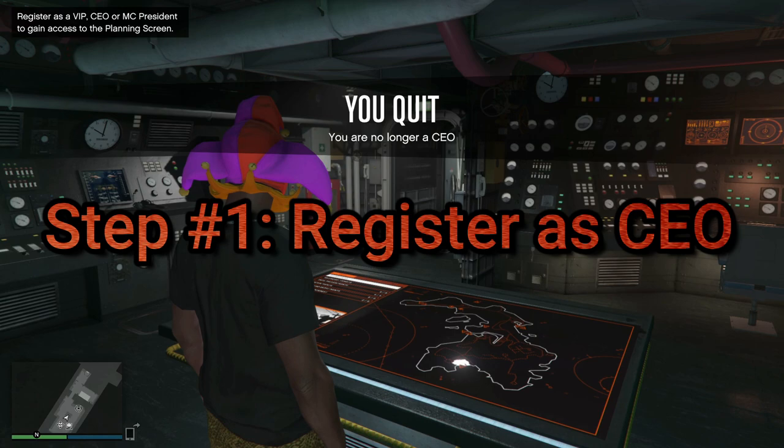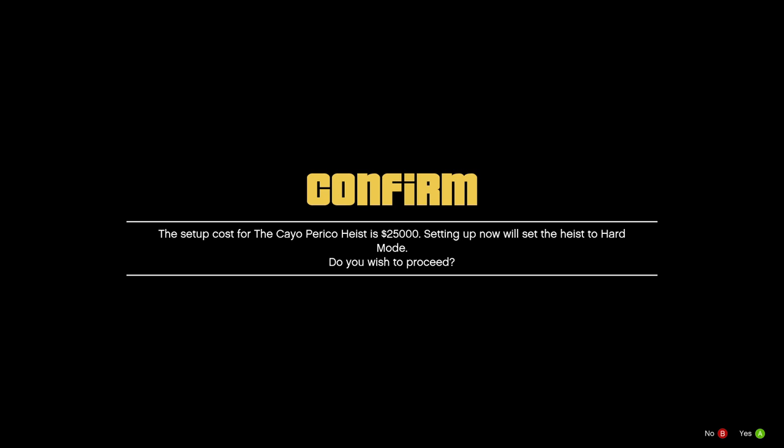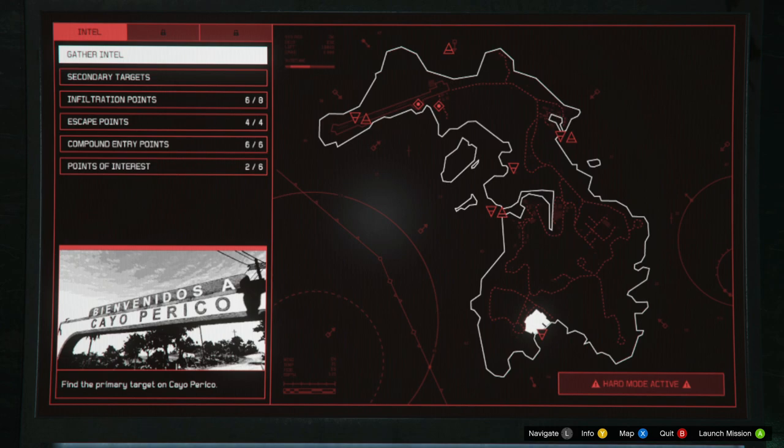Now with that being said, let's get on with the video. As you walk up to the table, it's going to tell you to register as a VIP, a CEO, or an MC president. Make sure you register as one of the three. I'm going to register as a CEO. For the very second step you're going to want to set up the heist by paying $25,000, so go ahead and proceed with that.